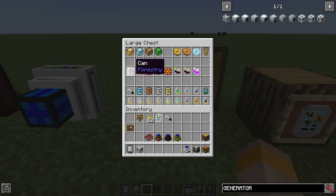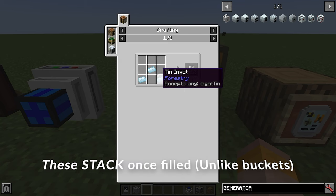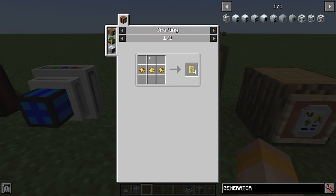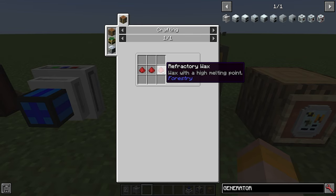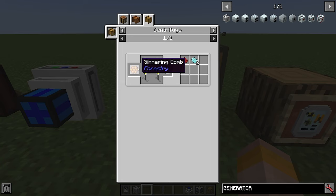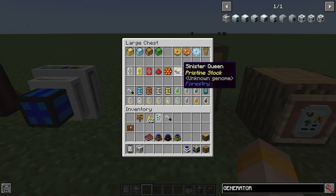You can also store your liquids using cans, wax capsules and refractory capsules. The can is made with three tin ingots and gives you 16 cans — it can store any liquid regardless of temperature. The wax capsule can hold any liquid apart from hot liquids and uses three beeswax to give you four. The refractory capsule can store hot liquids and is made from three refractory wax, which comes from a simmering comb. Use the simmering comb in a centrifuge to get refractory wax and phosphor — the simmering comb comes from the sinister bee, fiendish bee and demonic bee, covered in the bee breeding video.